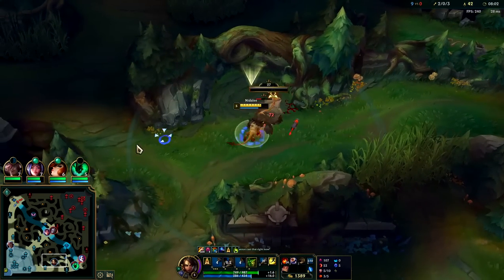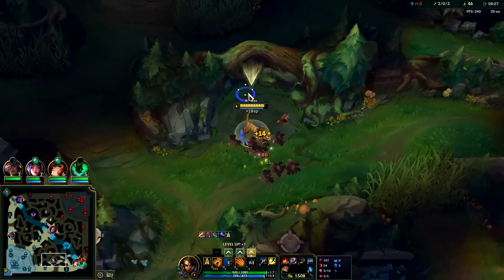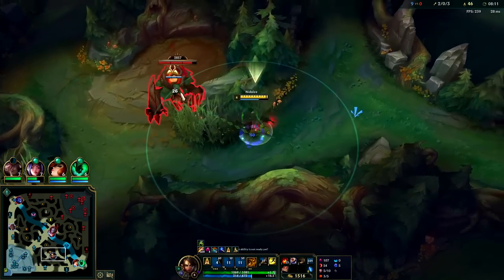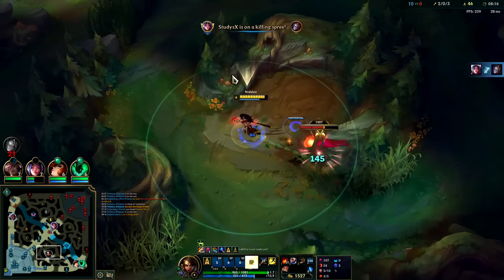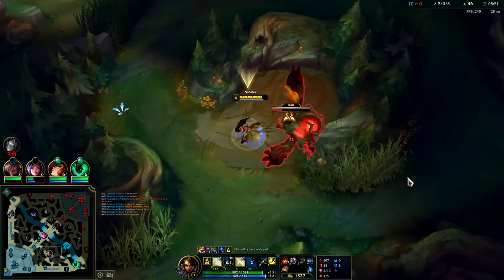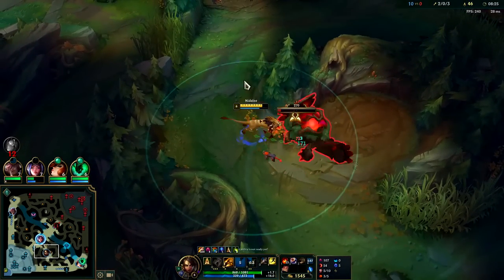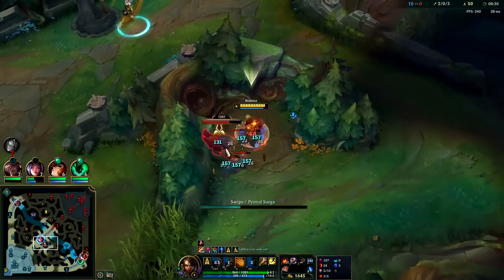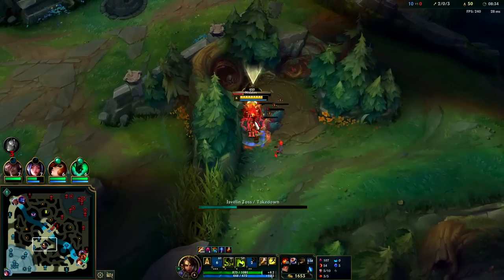She's similar to Evelynn in that aspect, but she has way better invades and ganks than Evelynn early on — she has ranged autos, and obviously you have dashes that Evelynn does not have. I'm going to catch this on the edge right there to maximize our damage. The farther your spear travels, the more damage it does and the more AP scaling it has, so you get a lot more value out of landing it at max range.